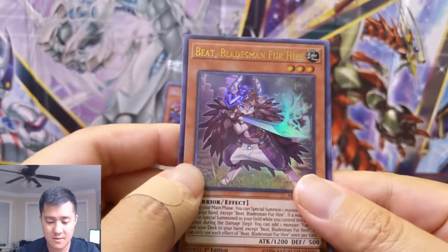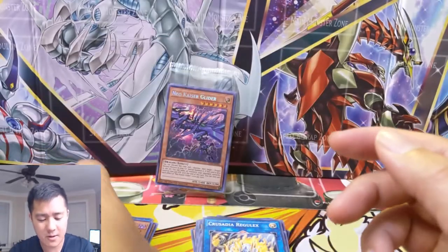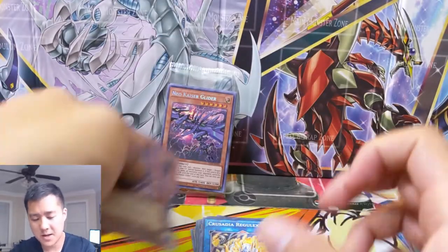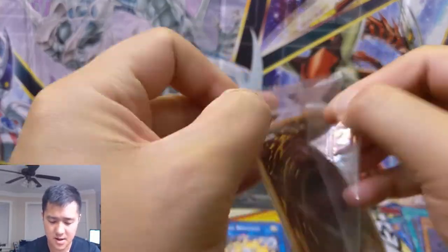For our last pack, our prismatic secret is — ah, Toadally Awesome again. We got one of those in the recent openings. Don't think that card is that great.